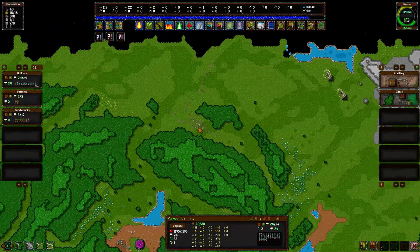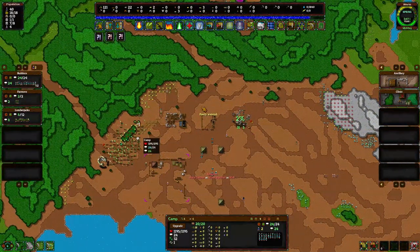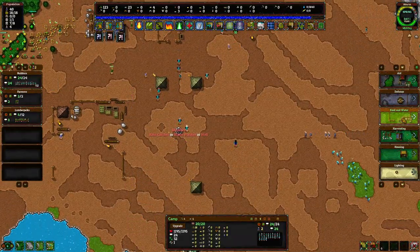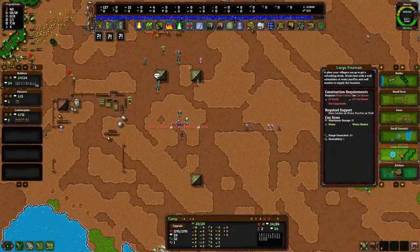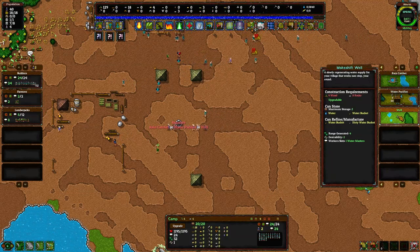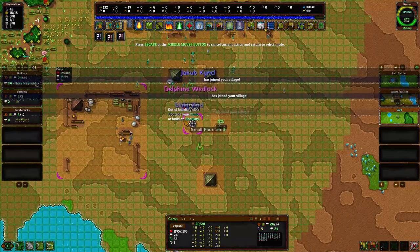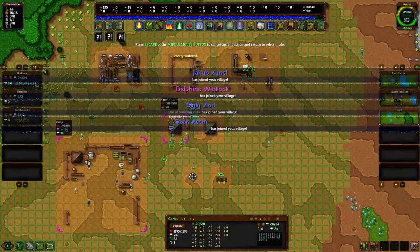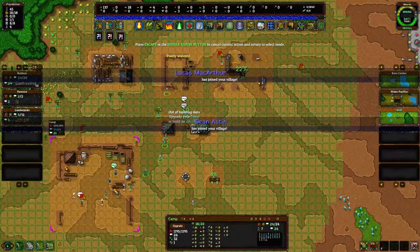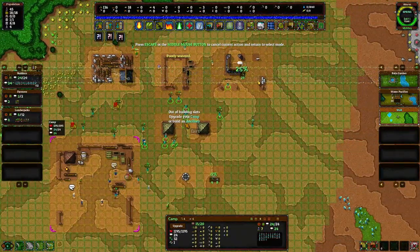Did the nomads settle over here? Can we fight with them and make war over resources? I don't know if that's how it goes but that's how I like to imagine it. For food and water we now need a rain catcher to fill up the fountain. We've got a well and a rain catcher going. Some people have apparently joined my village because they're stoked about having a place to live.